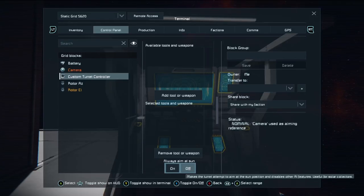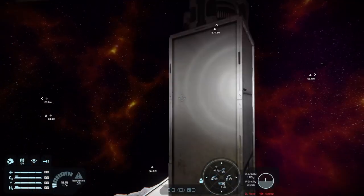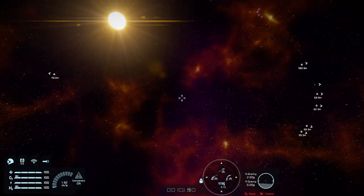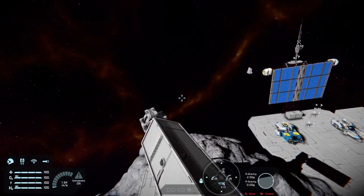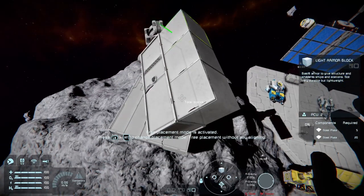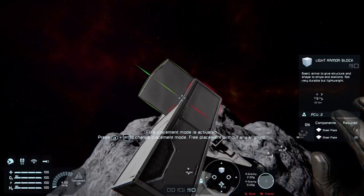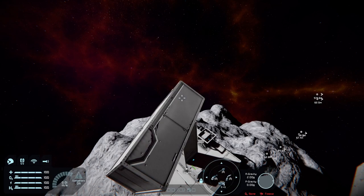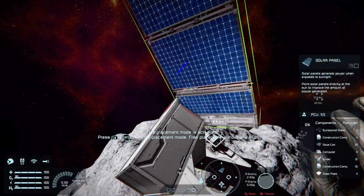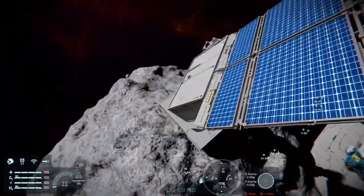You'll see there is a new feature: 'Always Aim at Sun'. Turning it on means that now our grid will track the sun. And you know what this means? No more do we have to put our grids with any timer blocks for our solar panel arrays.